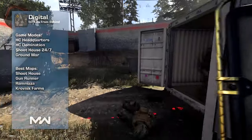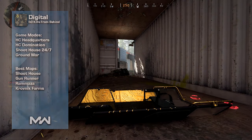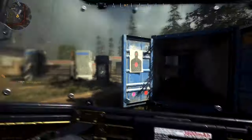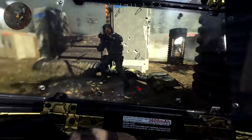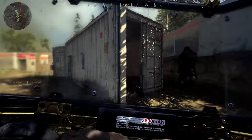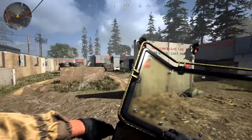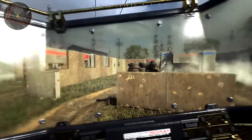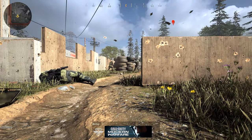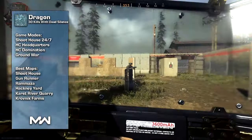Digital requires 50 kills from behind. Simply flank behind enemies as they push an objective and get kills from behind. In hardcore, if you're camping by a doorframe and an enemy walks through without noticing you, chase them down for the kill from behind. In Ground War, use stuns and flashes to disorient enemies on objectives and you'll rack up behind kills easily. This is a really easy challenge.